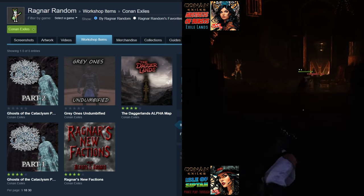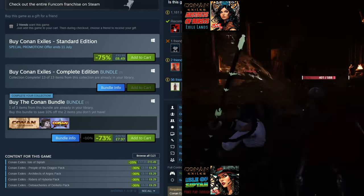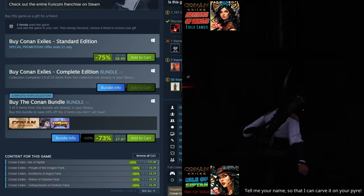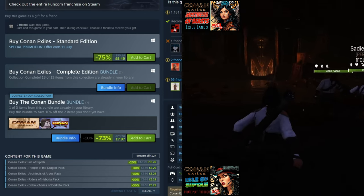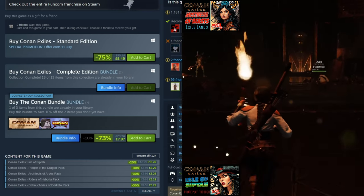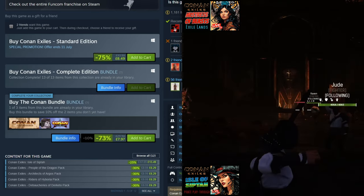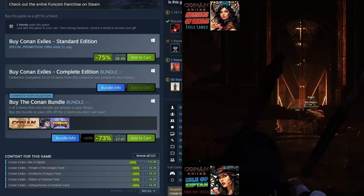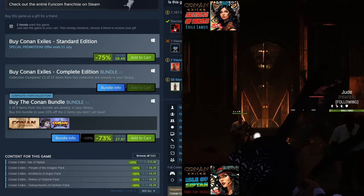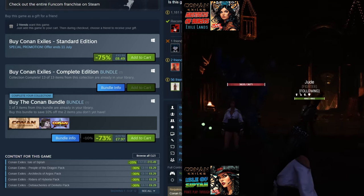The Steam Summer Sale is on as well — look at this: Conan Exiles standard edition is 75% off, down from $33 to $8.49. That's a really good price, so if you haven't got Conan yet, now's the time to grab it. It's not just that — we've got all the different content for the game too: Isle of Siptah at 25% off, and all the building packs and armor packs are down 30% as well. What a brilliant time to pick this up.